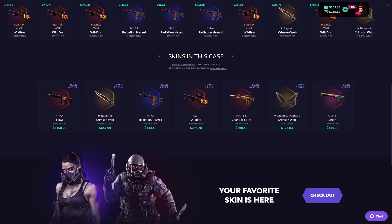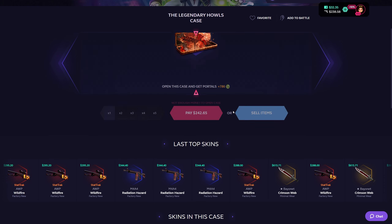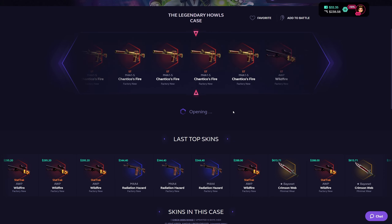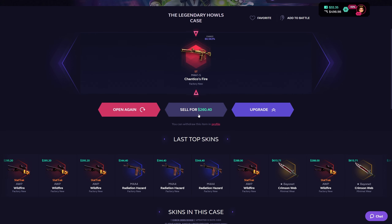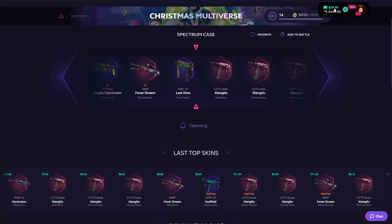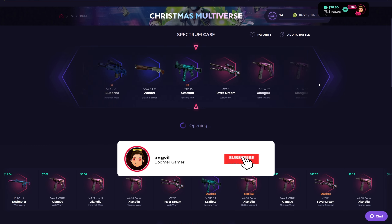The next case is the Legendary House case — $275. Worst item I can get is $114, let's hope we don't get that. Going in three, two, one — any profit is appreciated, just not a USPS Orion please. Chantico's Fire, $260 — we only lost $15, I'm not gonna cry about that.